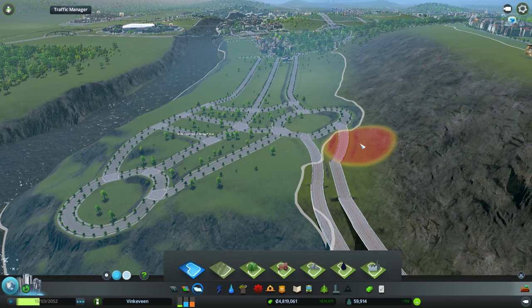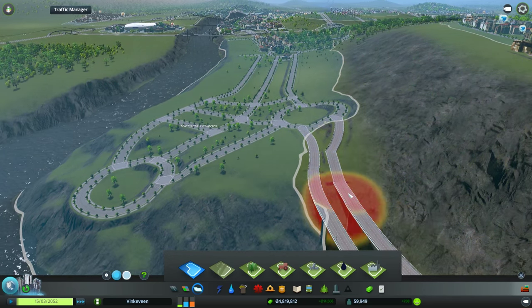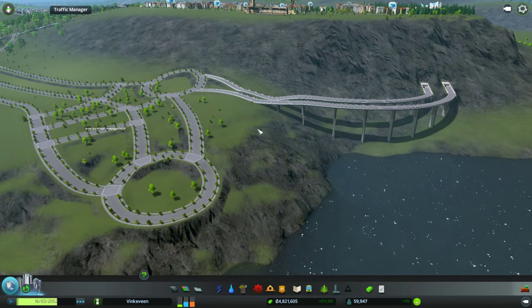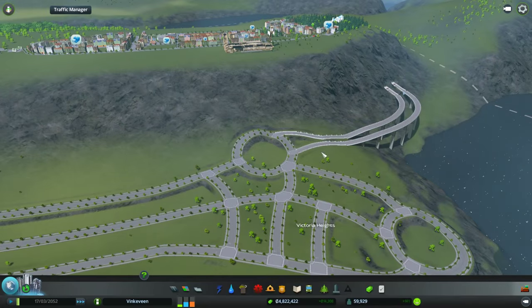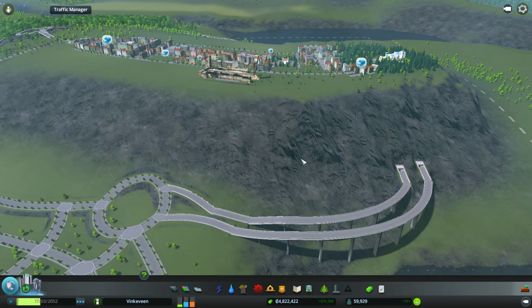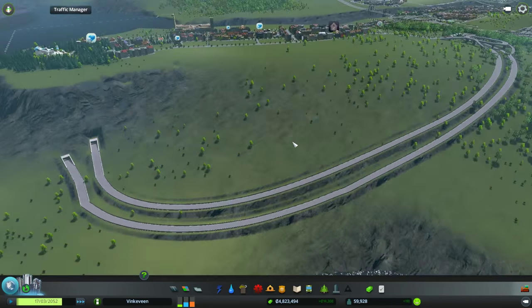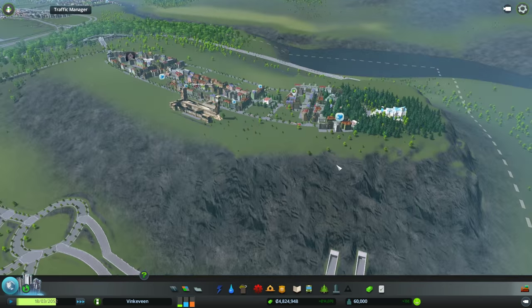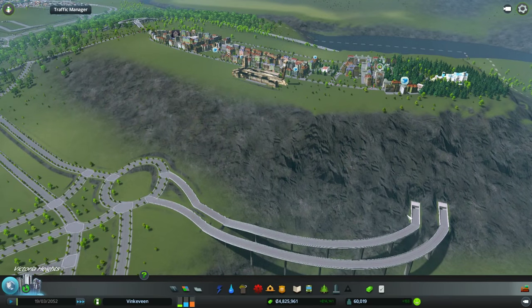We don't need this to be on the highway at all. So I connected this — it should start working and people should start going through. I could do something like exit here through the mountain, come over here, so we don't have to go all the way around. But that would be kind of pointless because this is already doing that.